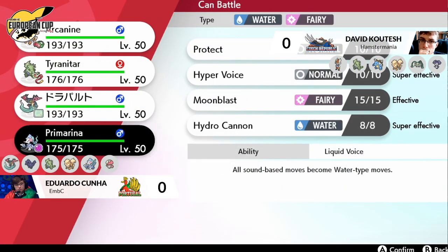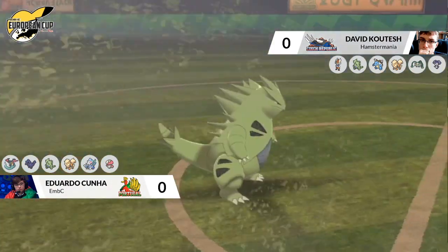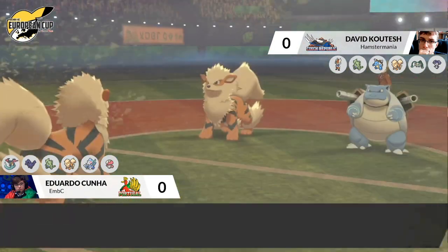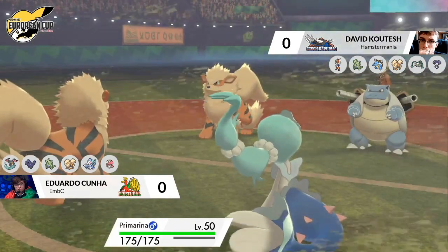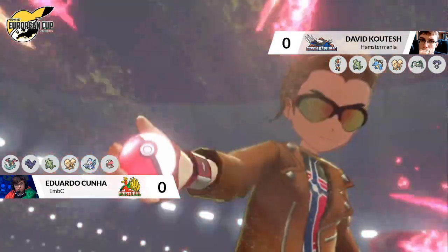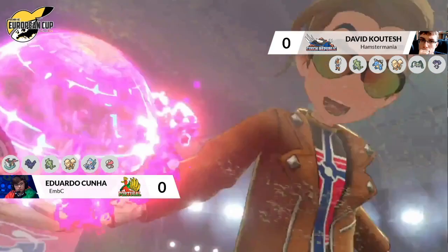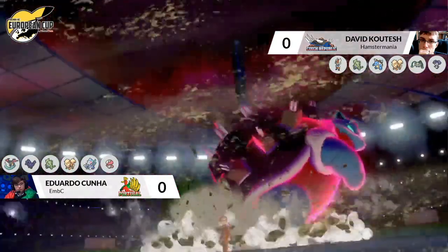Blastoise is facing down two water-weak Pokemon — pretty much exactly the position it wants to be in. It has to worry about a potential Snarl coming out from the Arcanine on Edu's side. The Arcanine on David's side could be going for a Will-O-Wisp into that Tyranitar to maybe neutralize a Weakness Policy that could come out if the Blastoise decided to go for an attack this turn.